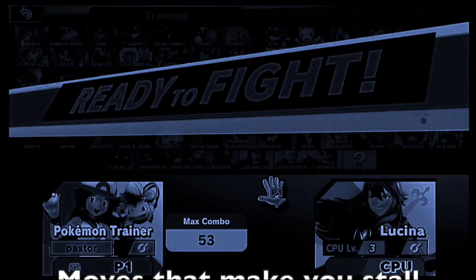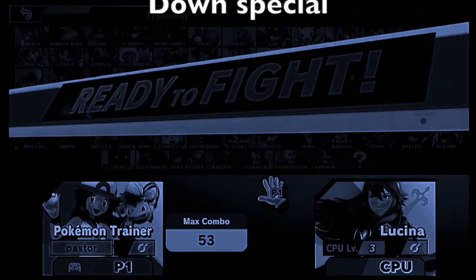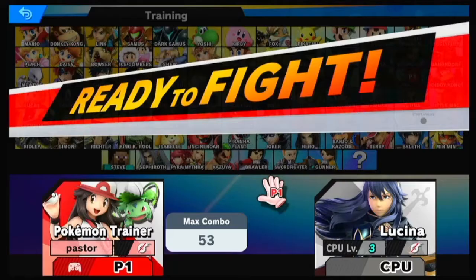With that being said, there are some moves of Ivysaur that will make you stall, such as forward tilt, down tilt, and a few others. They all have their usage and they can all be very good, but you tend to want to stay away from those. Always try to stick with the moves that keep you mobile. Alright, let's get into training mode.